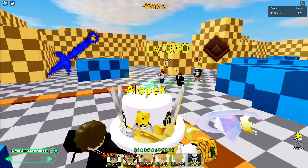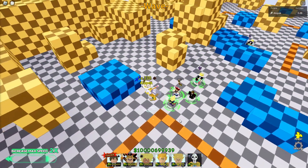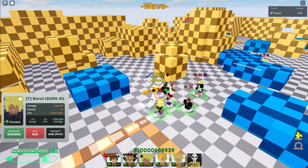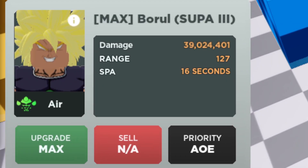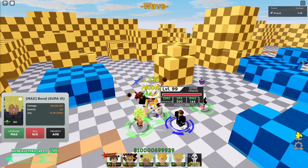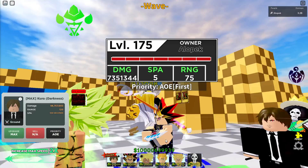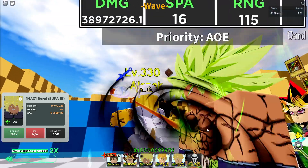If you want to get the most damage possible — going up into the trillions — you need Broly. The problem is you need to get him from the stardust banner, and there is no stardust banner pity. His final upgrade costs roughly 10 million stardust, which is a pretty massive cost. His final upgrade does 39 million damage per hit, and while Lot Yagmi does 66 million, Broly has a way faster SBA — 16 versus 500 — so Broly definitely catches up.